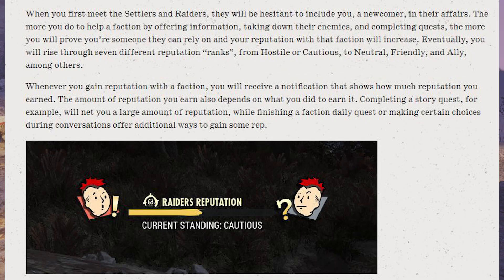When you first meet the Settlers and Raiders, they will be hesitant to include you — a newcomer — in their affairs. The more you do to help a faction by offering information, taking down their enemies, and completing quests, the more you will prove you're someone they can rely on, and your reputation with that faction will increase. Eventually, you will rise through seven different reputation ranks, from hostile or cautious, to neutral, friendly, and ally, among others.